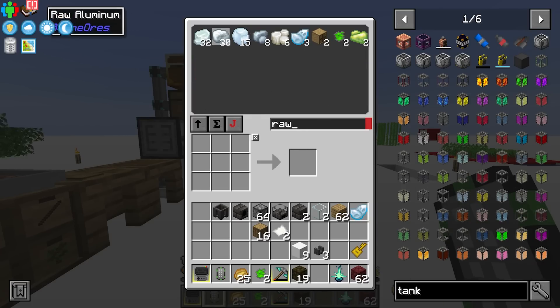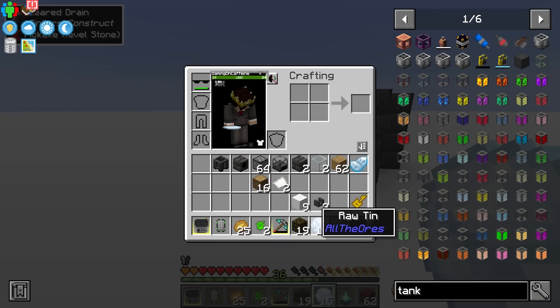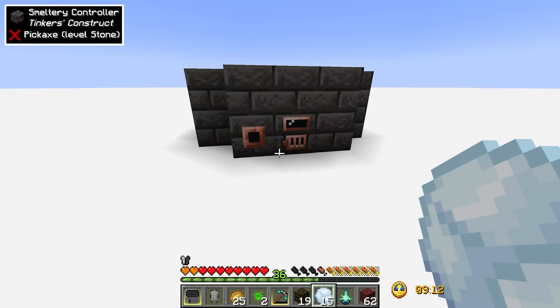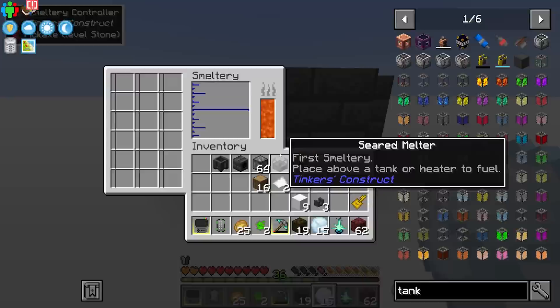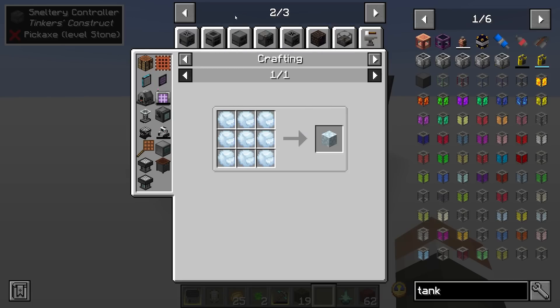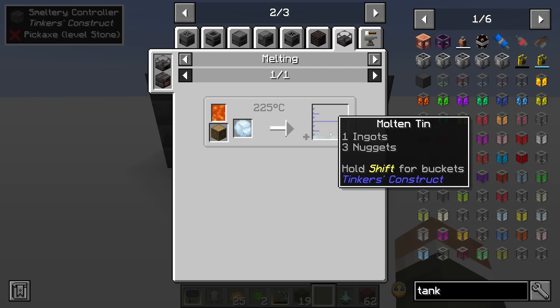In previous versions of Minecraft, the Tinker's Construct smeltery would double the number of resources you got. Now in 1.18, you no longer get double — instead if we check the smeltery recipe for raw tin, you get 1.3 ingots worth, meaning one ingot and three nuggets (120 millibuckets) of molten tin. It's not quite the doubling it used to be.